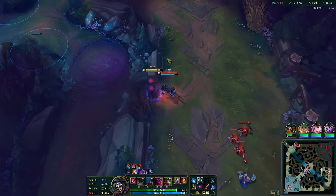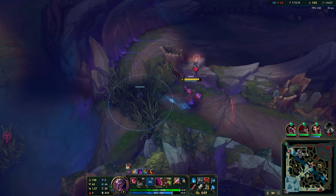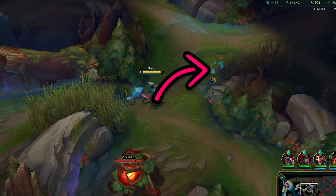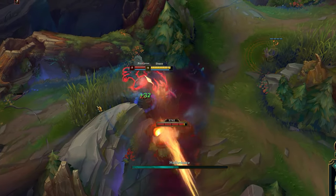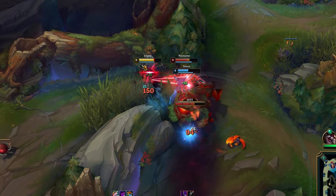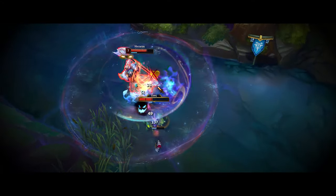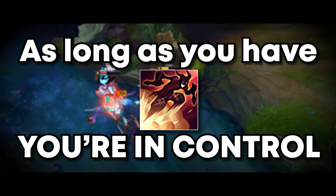Always take advantage of unaware enemies and only use your execute abilities after they are low HP. Always try to steal enemy buffs when seeing the respawn timer on the minimap. As I see Nocturne, I path inside the bush, which gives me a free attack, then immediately use clone for DPS. Always be confident — it's very important to never back away in such a situation because it'll give away which is the real Shaco. Especially if they land a lucky ability on you, never panic. As long as you have Q, you're in control.